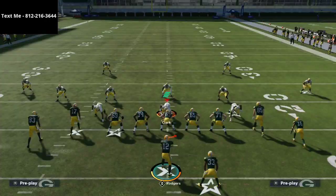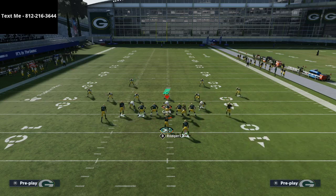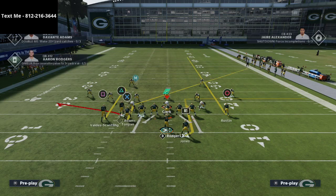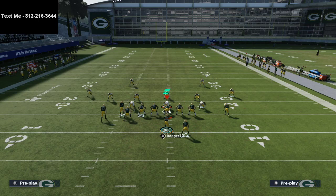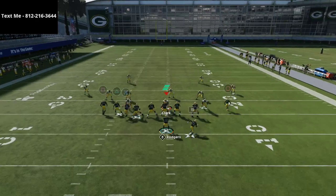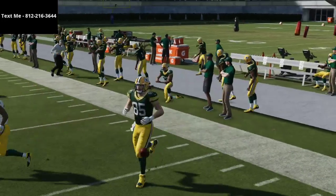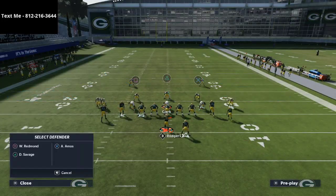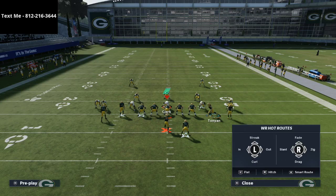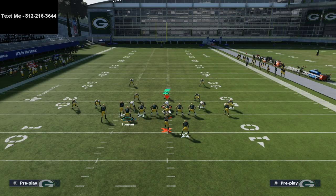As a counter to the Mesh Spot play, it uses the same exact motion. I can motion Tunyan to the left, streak Austin, put the running back on a check-and-release or option route, and this looks very familiar to the tight end corner play out of Bunch Tight End. At the snap, Tunyan gets wide open against pretty much every defense. It's a sharper cutting route than you realize — sharper than some Z Spot motions.